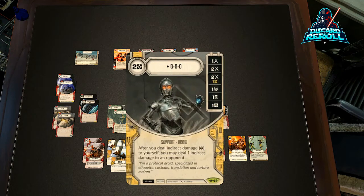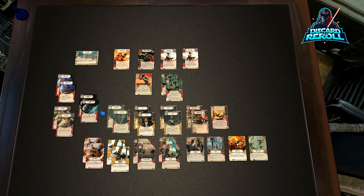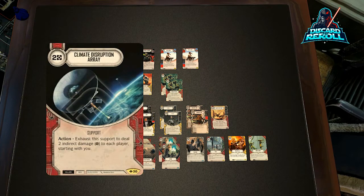Moving on to his sinister partner, Triple Zero — or as some might say, O-O-O. He gets the same discount with Dr. Aphra; if he's the first droid being played you can bring him in at one. He has a nice counterbalance to BT-1: after you deal yourself indirect damage, you may deal one damage to an opponent. So essentially, when BT-1 deals one indirect to yourself, with Triple Zero down on the board you're dealing two indirect to your opponent. If you think about this combination with a Climate Disruption Array — you're doing yourself two indirect damage and doing your opponent three indirect damage.